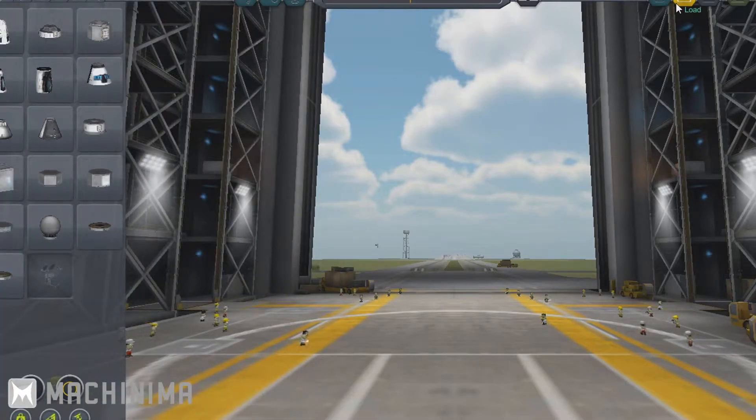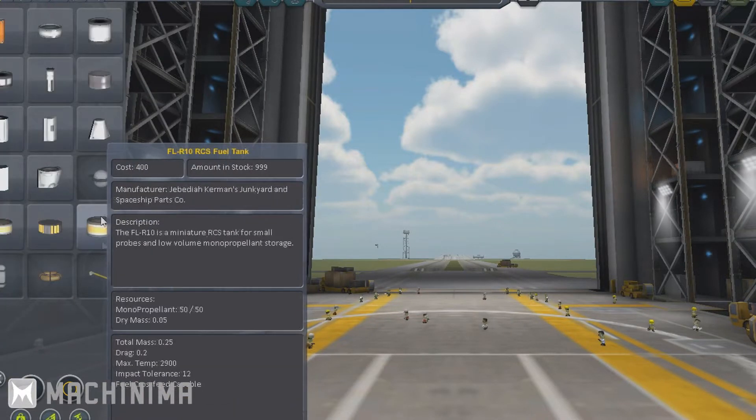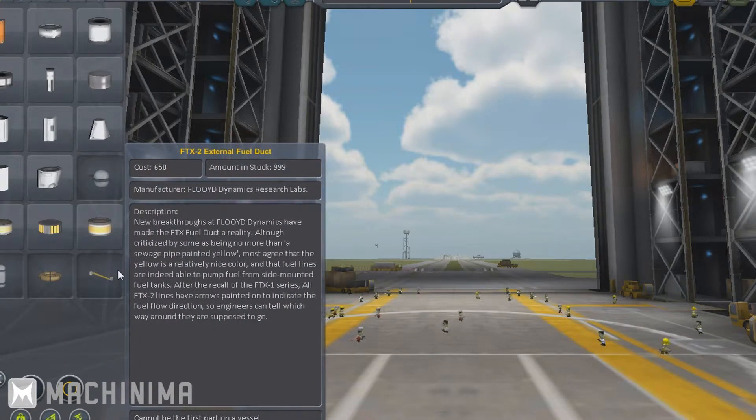As soon as you get in you are met with this screen. You have the Pods — these are your command pods, either manned or unmanned, and this is what essentially controls the craft. If you don't have a pod you can't control the craft. Propulsion is going to be your engines, your fuel tanks, your RCS tanks, and also the fuel ducts which basically move fuel around the system.